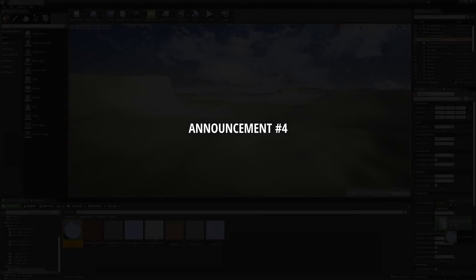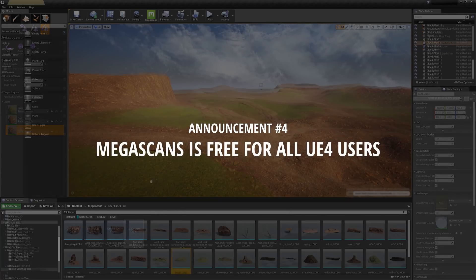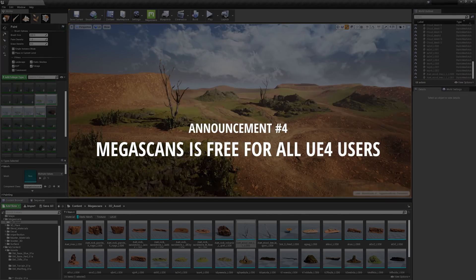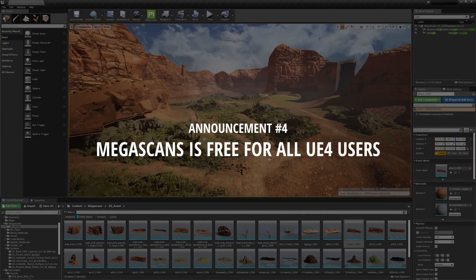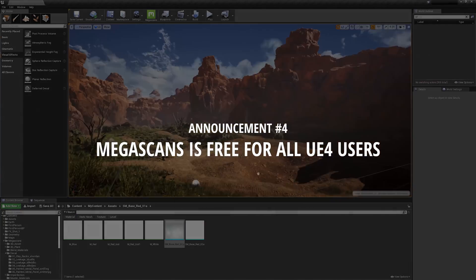But now, to the biggest announcement of them all: the Megascans library is now completely free for all Unreal Engine users. That means free, unlimited, instant access to all of Megascans through Bridge & Mixer, and a wealth of Megascans packs on the Unreal Marketplace. And just like for the new subscription plans, if you switch to this new free Unreal Engine only plan, you will be fully refunded for your last subscription purchase this year.